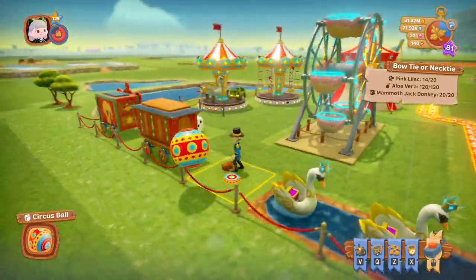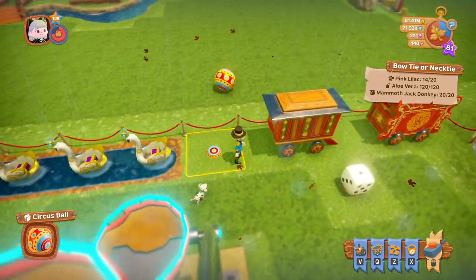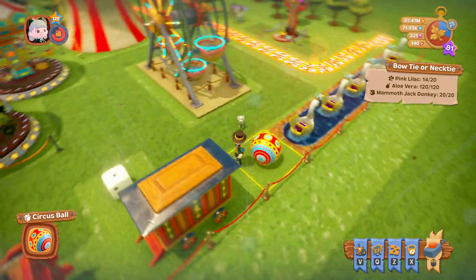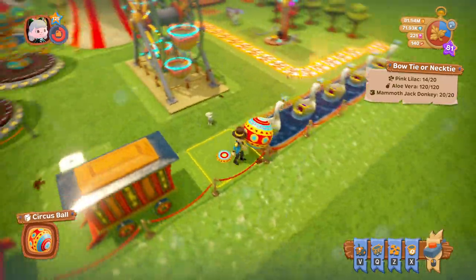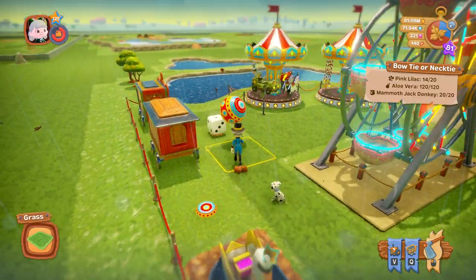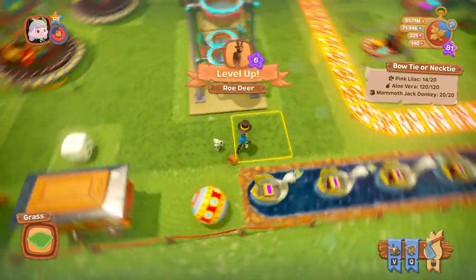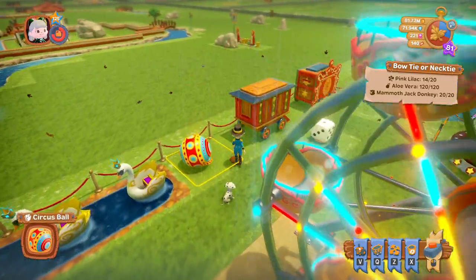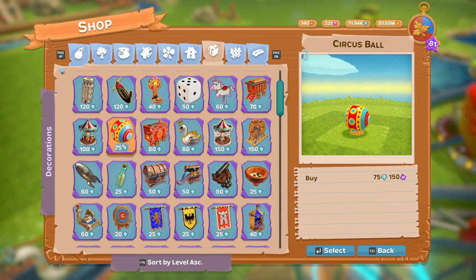Next we have the circus ball. As you can tell, you can knock it out and it'll go anywhere, and just press that and it'll go back. That's the circus ball and it is 75 diamonds.